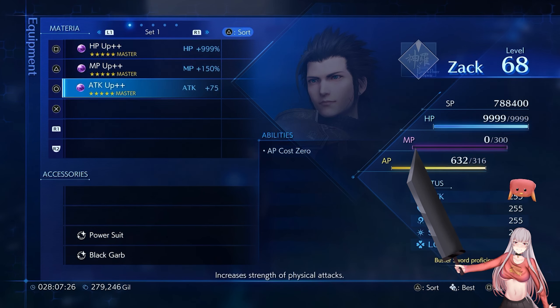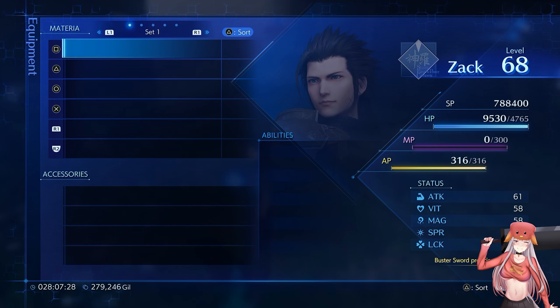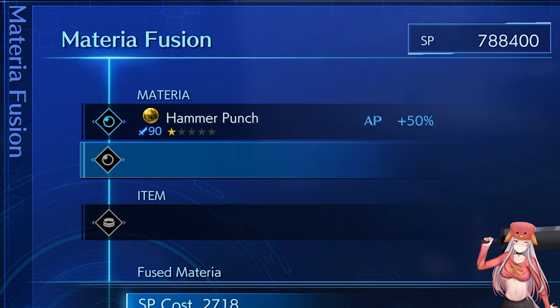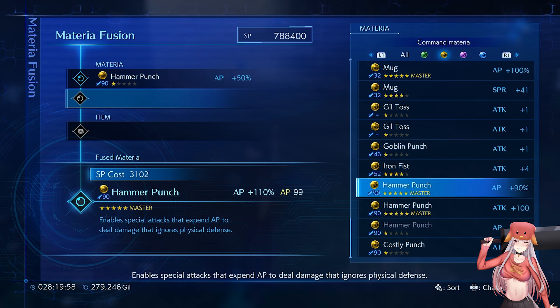The most efficient way to max out our stats shouldn't use up our materia or accessory slots. To achieve this we'll use materia fusion, and apply the stats we require to our best materia.